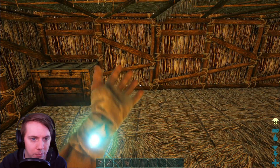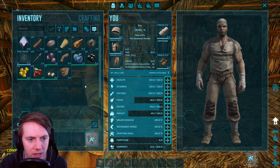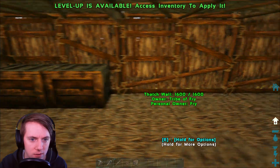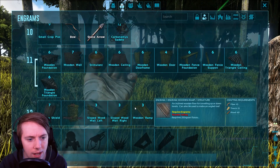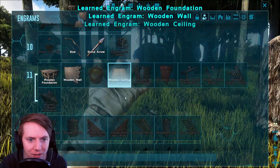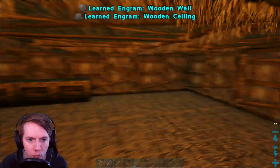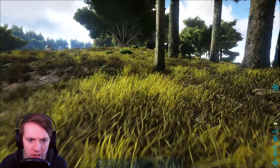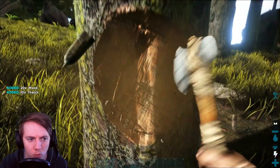Now we should be able to make a couple more storage boxes. Let's make two — and soon we'll be able to make the larger storage box so we don't have to make as many of these. Let's go ahead and level up a little bit, go into weight. Now we can start crafting some of the wooden stuff — it's about to get real wooden. Wooden foundation, wooden wall, and wooden ceiling. Now we're going to work on replacing everything that was thatched into wood, because we need the XP, we need to level up, and we need to unlock more engrams.